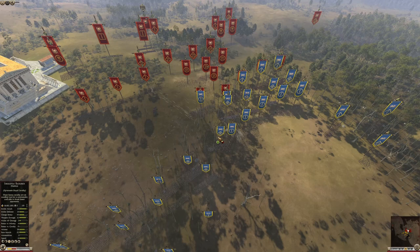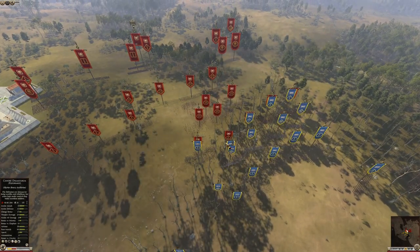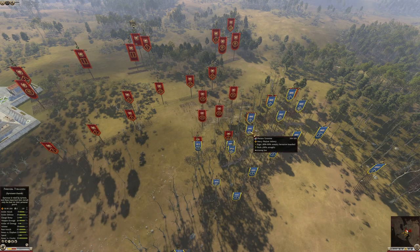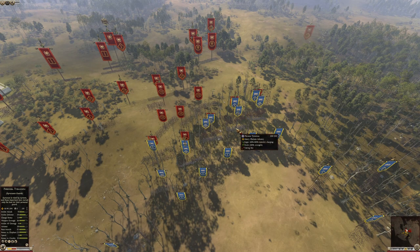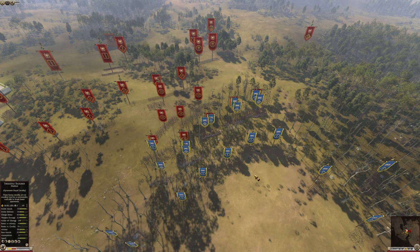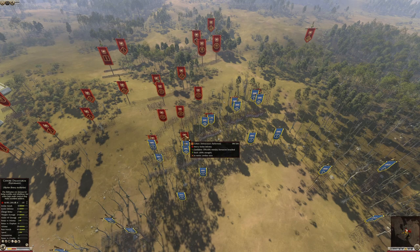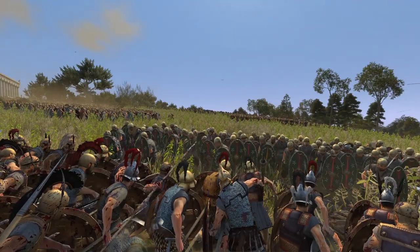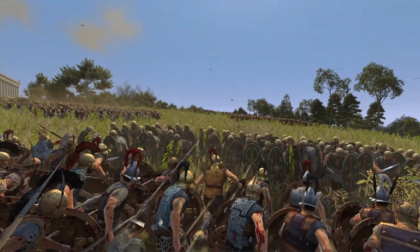My plan for this battle is very simple: engage the levies first to get the Roman legionaries into melee, and then push my elite Hopelites right away. The reason I'm doing this is because I saw he's putting legionaries in the first line already, which is extremely good, and I think it's a pretty convenient fight for me.